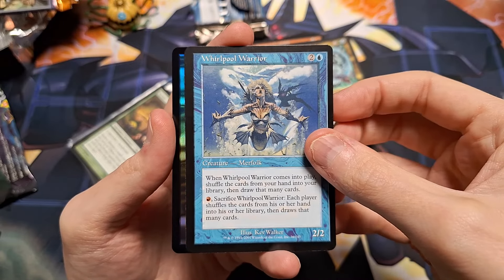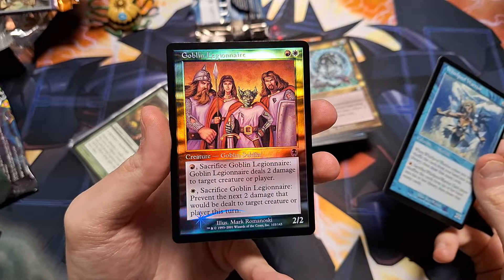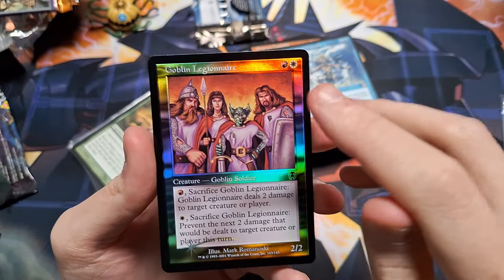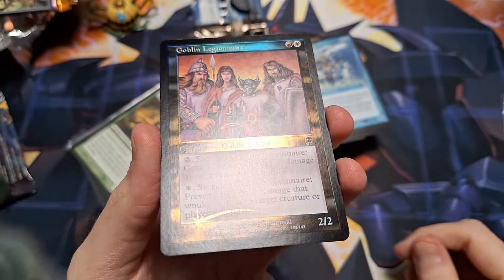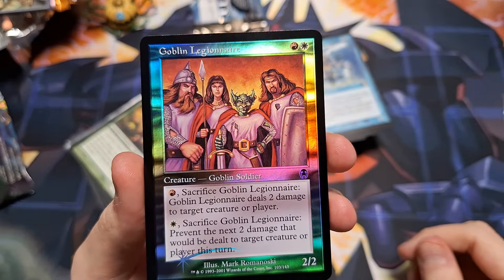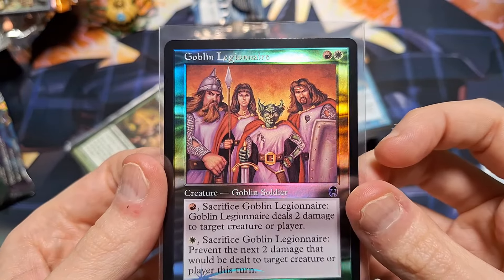We have the uncommons: Pit Raptor, I know this one. A Taskmaster or something. A little spirit dude. And for our rare, we have a big fat worm — six/five, baby! You know what it is.